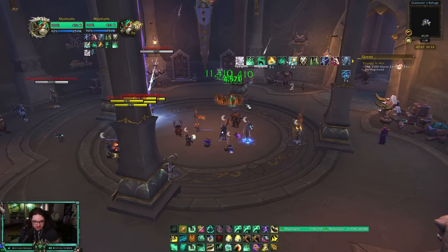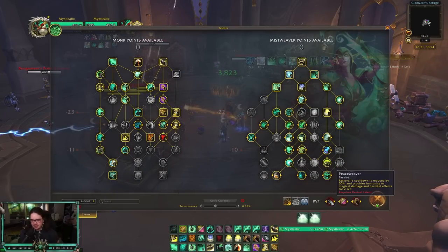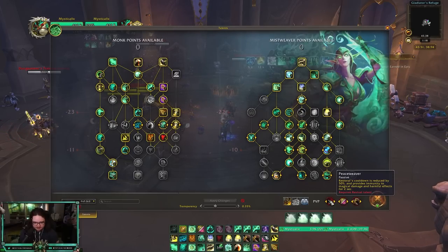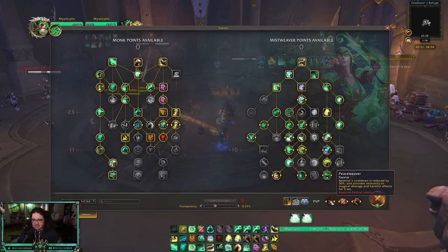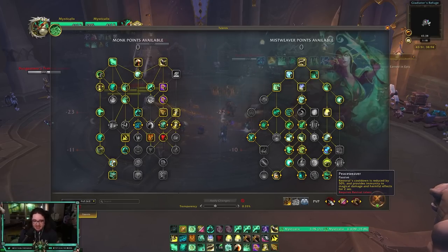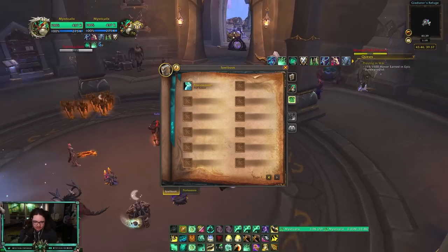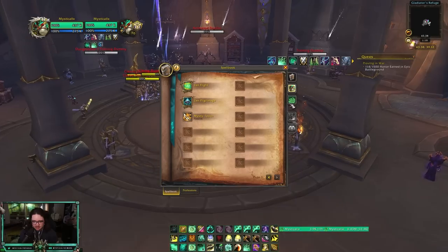Finally, Restoral/Revival — with Peace Weaver it's a no-brainer versus any class with magic damage. You can use Restoral to immune incoming magic CC like freezing trap, polymorph, or fears. If you see a Chaos Bolt mid-air you can immune it. I try to find a one-and-a-half minute window on the enemy team to line it up. Those are the three primary cooldowns — Life Cocoon, Yu'lon, and Restoral — that you rotate to keep your teammates alive.